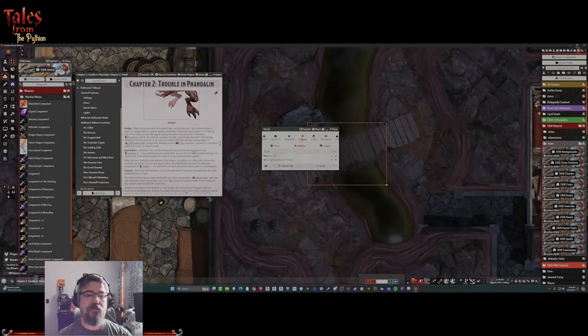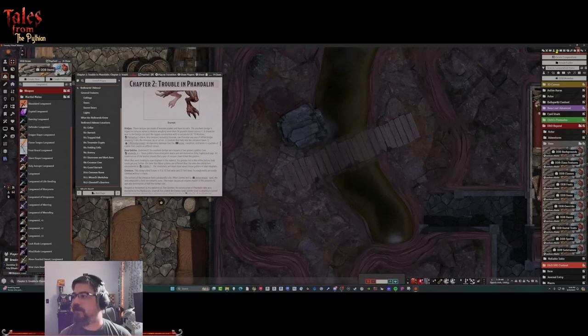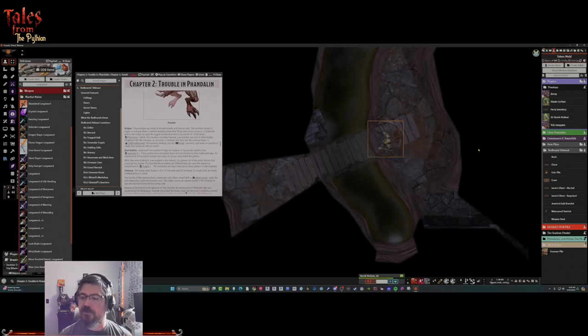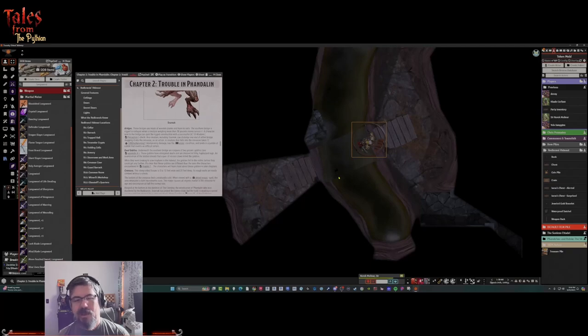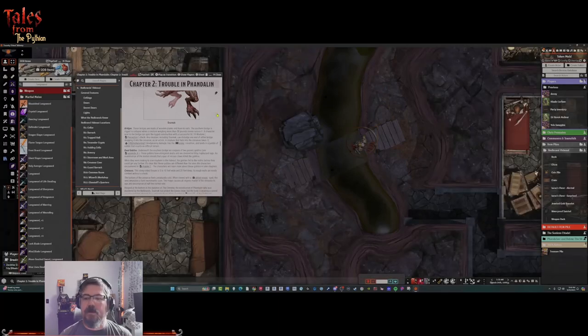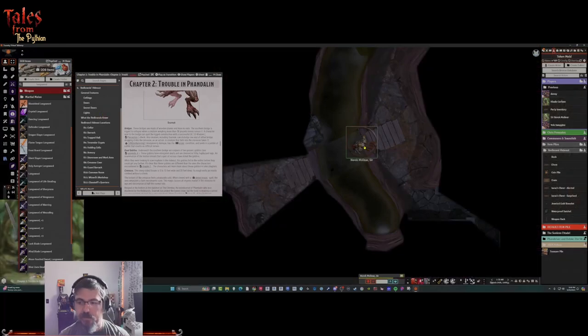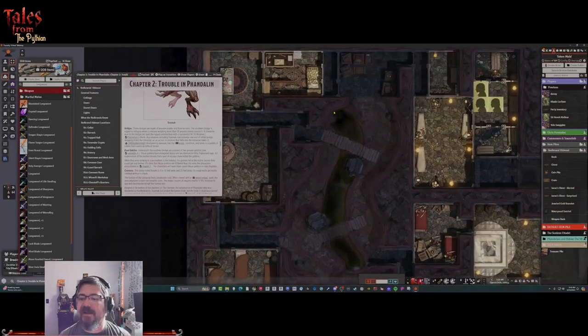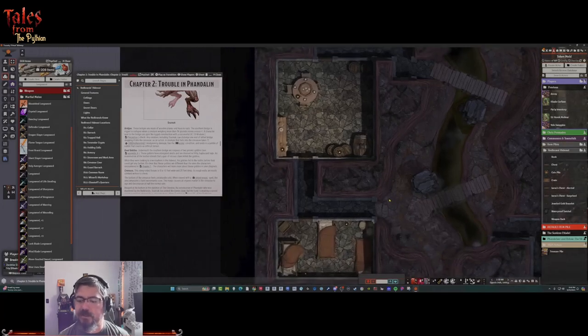Let's demo the trap. I'll grab Sir Norak - he has more hit points, he might survive it. He walks across the bridge and takes 7 points of damage. The tile became visible, looking okay - it gets the point across and creates the effect without giving it away in advance. Let me give him his 7 back, remove him, and re-hide the tile on the tile layer. We have our chest and our trap bridge - the crevasse room is all good to go.